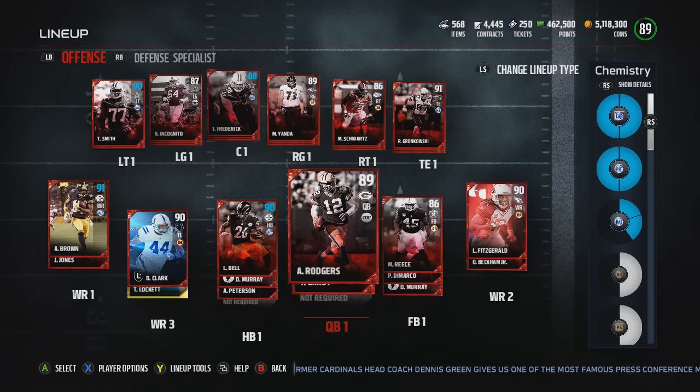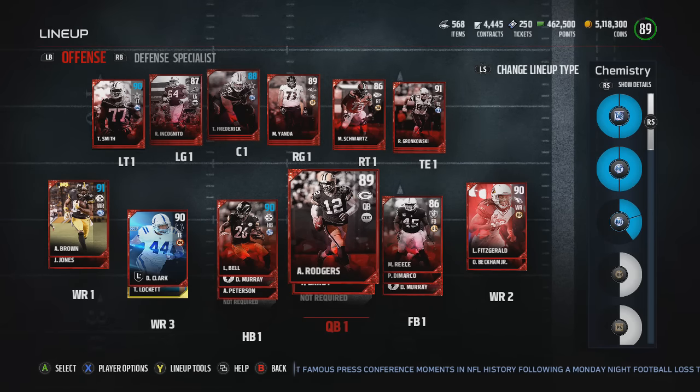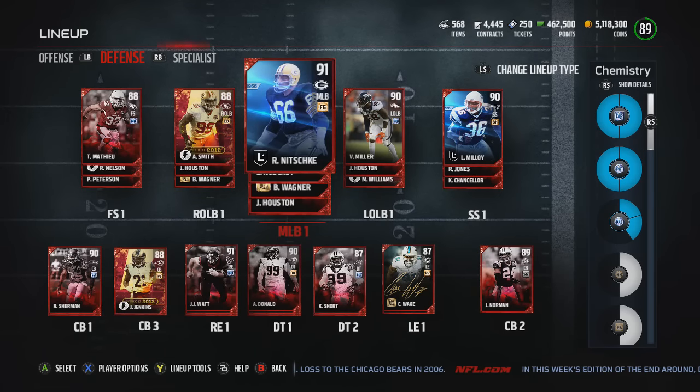With the chemistry system, the way it's done now is totally different to FIFA. It has a pie chart system on the right-hand side, as you guys can see with the lit-up blue segments. If you get two players from one certain chemistry style — and you can see all of them in the game binder — you can add two players into the team which will give a boosted rating on some of the players.